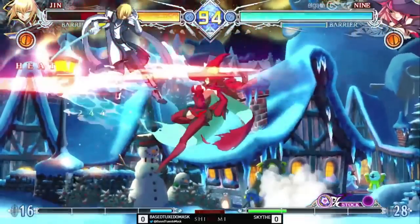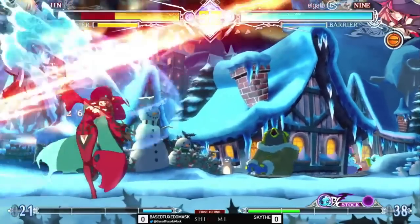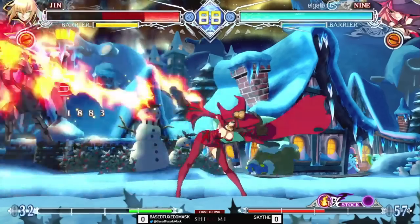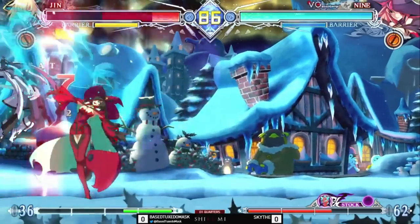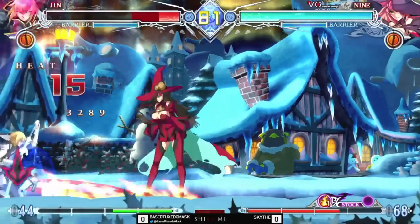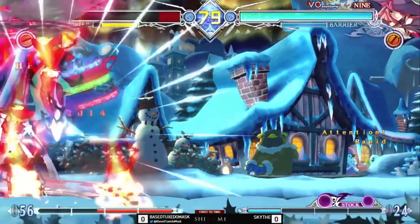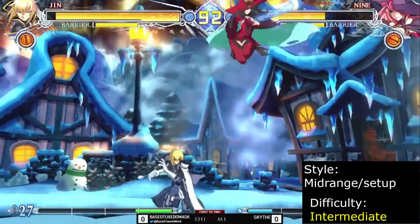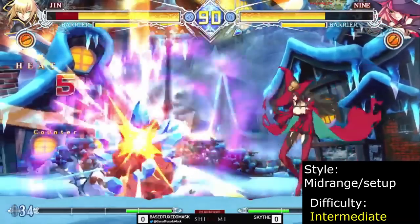Nine is a neutral queen, capable of frustrating players with her teleport dash, huge anti-airs, and big disjointed ground pokes. Her unique spell mechanic gives her a ton of offensive variety, excellent for players who love cool setups. She's also the only character in the game who can reverse speed, which can be mixed with her overhead rock to create tricky high-low setups. Nine is a great choice for players who love slow neutral, high-low mixups, and large disjointed normals.